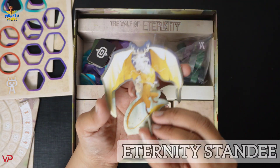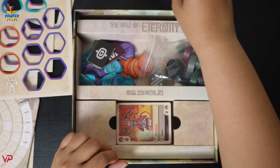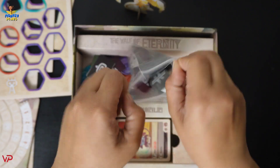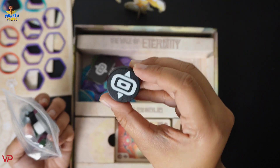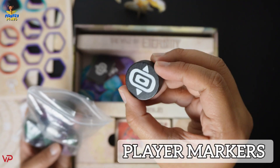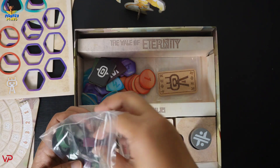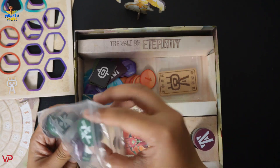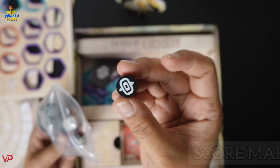Then we have this dragon with a standee so it can stand upright on its own. Setting that aside, the next thing we have here are these wooden pieces, which are lightly engraved. We have the black one and then the gray one.